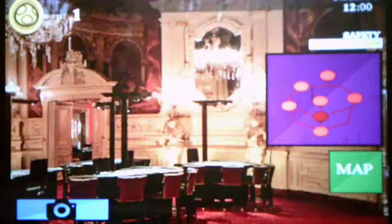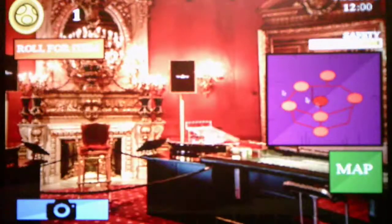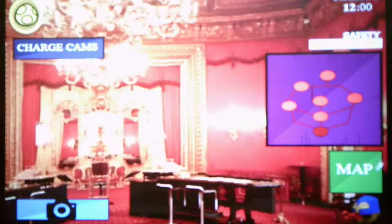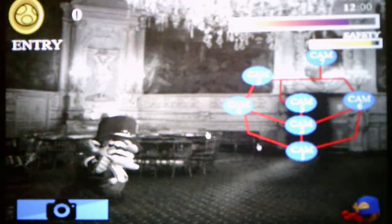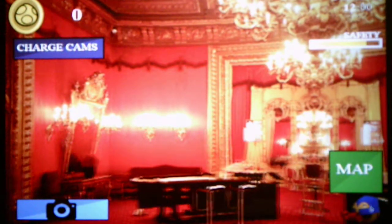I gotta restart the safety thing and get to the third game area to get the prize. We roll for an item — we got a Geno Mask, which means we can get past Wario. Let me check where he is — he's in the entryway. First I gotta charge the camera, then get the Geno Mask on.